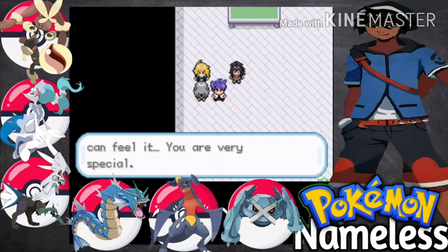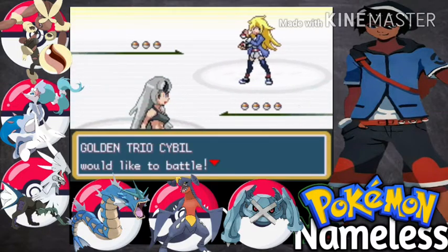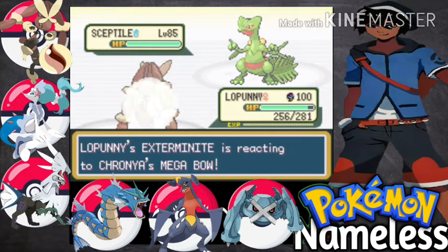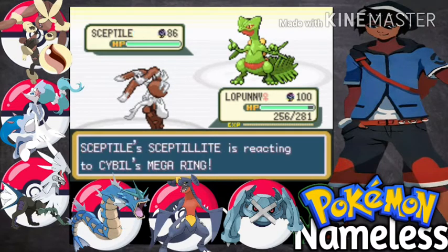Fire trainer down, next one is Cybil. We haven't battled Cybil in this game so this is our first battle. Let's Mega Evolve and go for Ice Punch. You have defeated fire trainers — now five more to go.